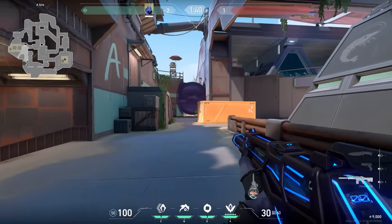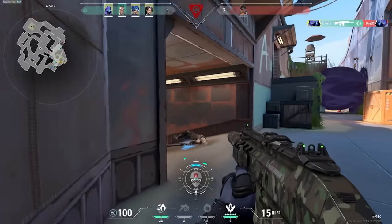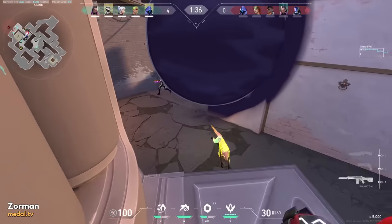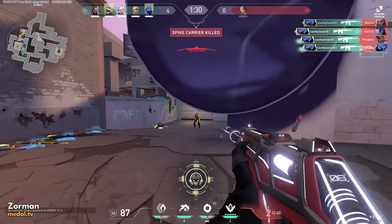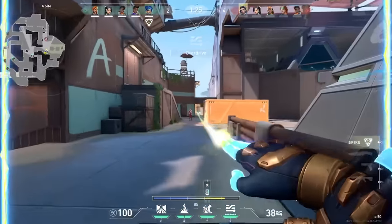On Breeze you can use your Omen smoke on the bridge and you create a one-way - look at this. And here's another one-way, this time on Sunset: clip your smoke in the wall and teleport on these boxes. Nice ace Omen! And while we're talking about aces, look at this ace from Neon.